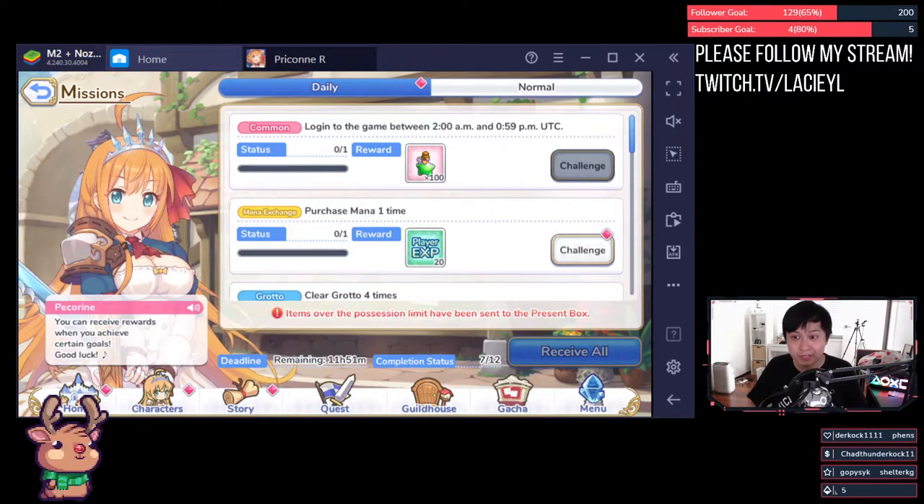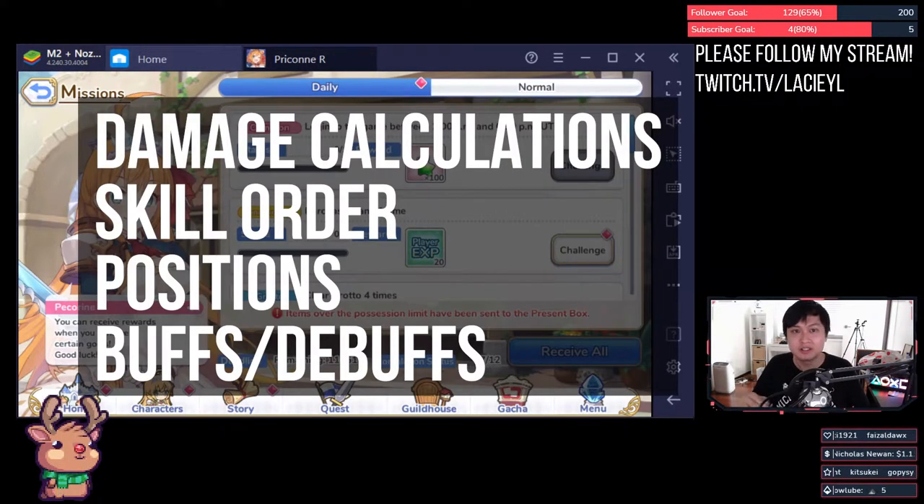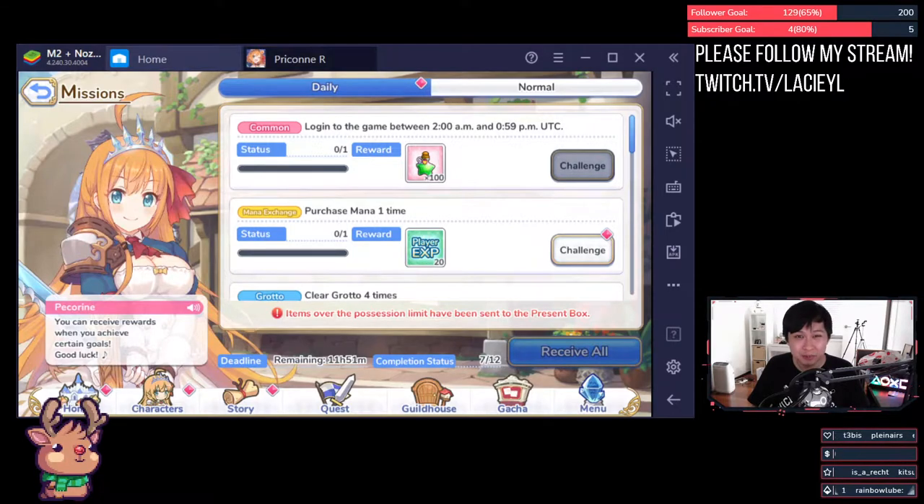Welcome back to my channel. We're here with another Princess Connect video and today we'll be talking about combat mechanics. I'm Lucille, or Lace for short, and in this video I'll be talking about damage calculations, skill order, positioning, buffs and debuffs, and all the mechanics surrounding these. This video will get a little bit dense and hard to digest, but if you do take the time to understand it, it will definitely help you with your combat strategies and tactics.